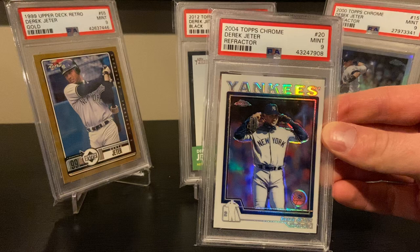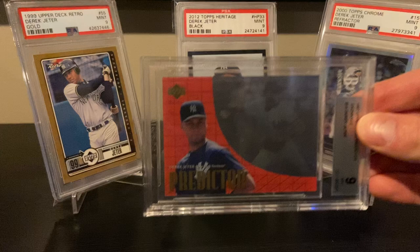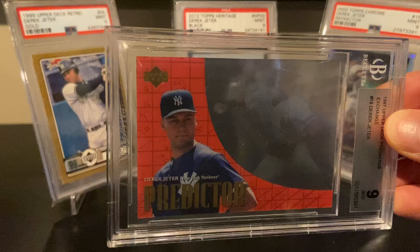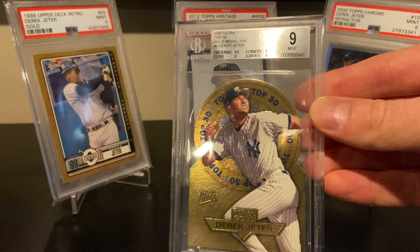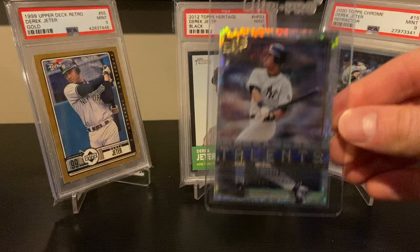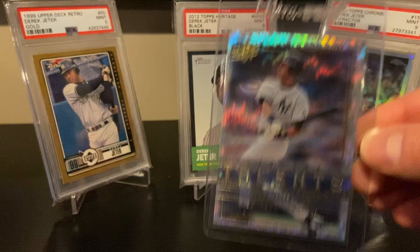Here's the '04 Topps Chrome Refractor. The '97 Upper Deck Predictor — this is a redemption version, so you had to send in a winning predictor to get the redemption card. Some of these can be a little tougher to find for certain players. There's a '97 Ultra Top 30 die-cut insert. And I believe this is 2000 SPX Untouchable Talents — nice insert, great background, nice shine.